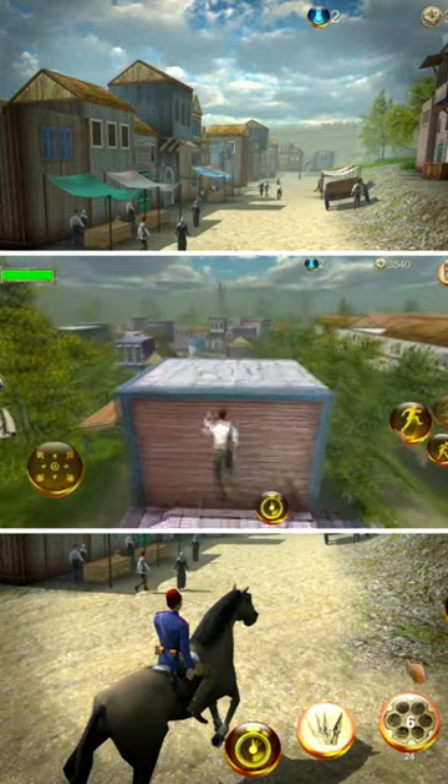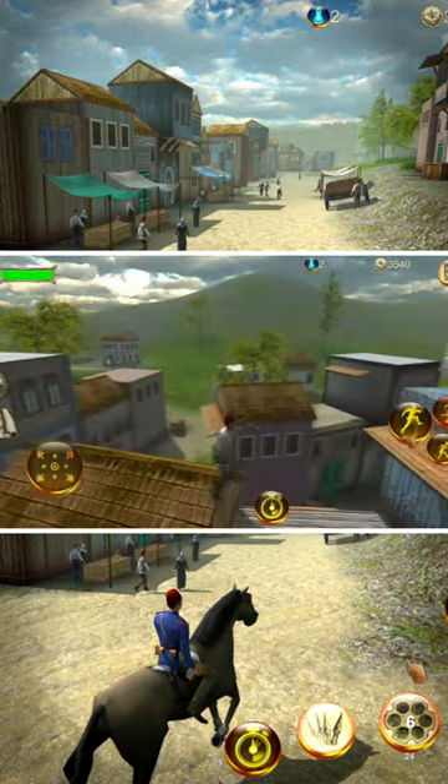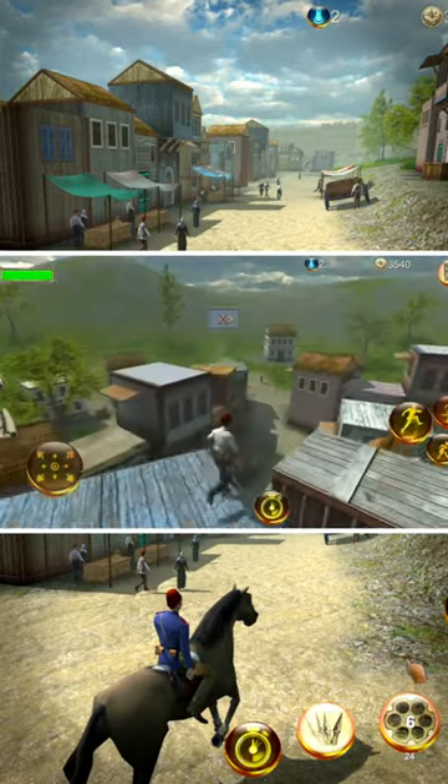Zaptieh Order of the Ottoman is a fun action game with an original setting and good graphics. This is an entertaining game, to be sure, where you play as a Turkish agent.